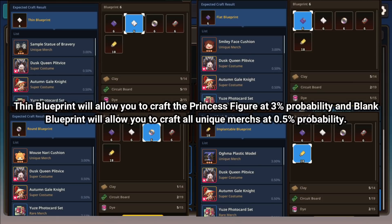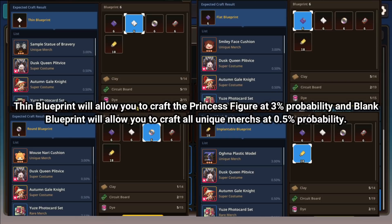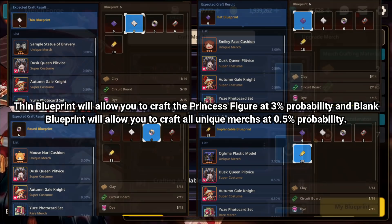Each blueprint reflects a 3% chance for individual unique Merch, and I think there are 6 of them. I'll be including some of these blueprints as well as the corresponding Merch on screen right now so you can refer to it. These unique Merch are really, really powerful. I will not talk about which Merch is the most powerful today — this is just a guide for crafting Merch and knowing what to expect.